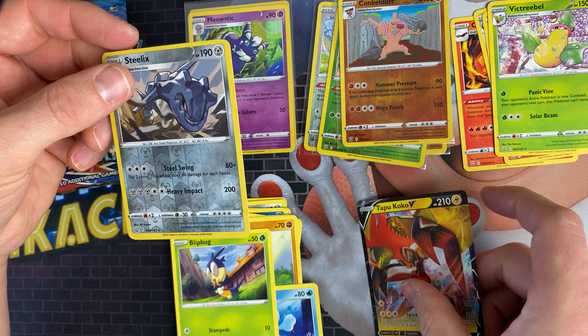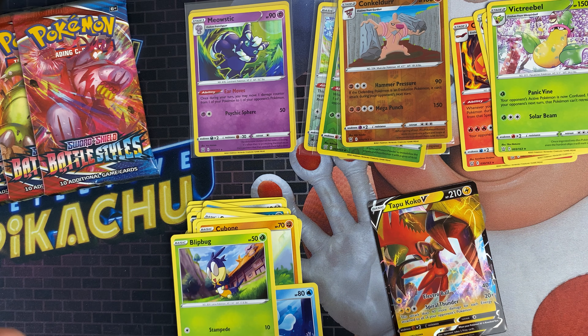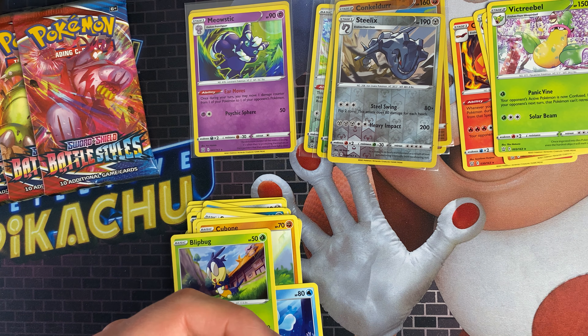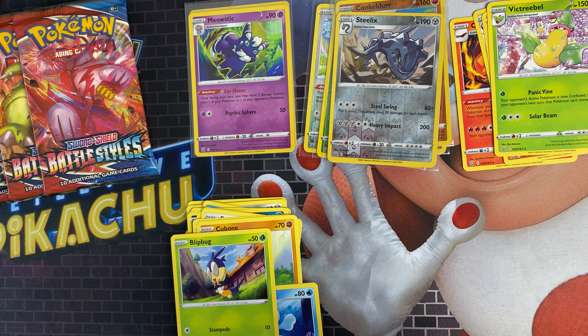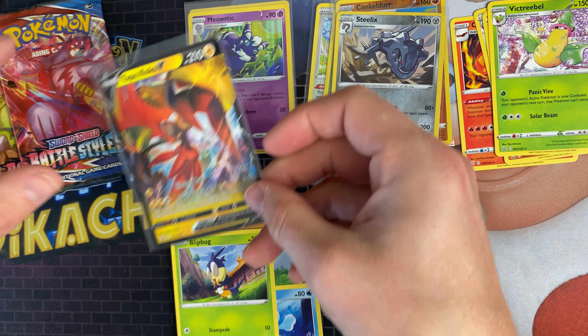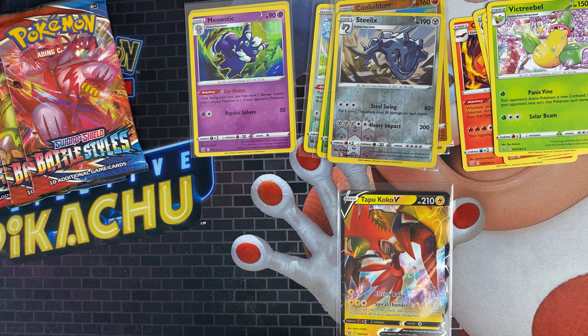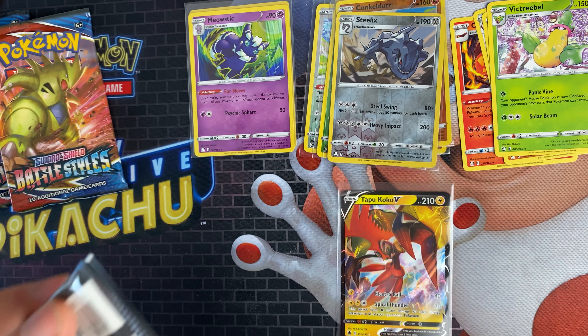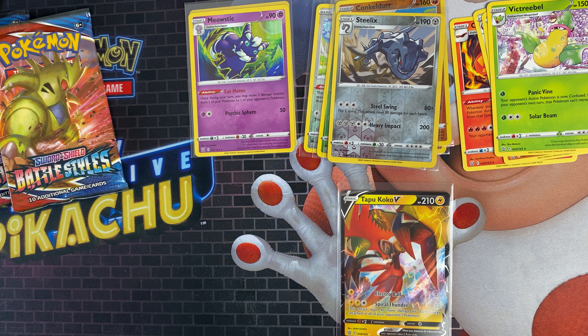I've got a Tapu Koko V! So that's another V for this set — that's good. Pulling a V is quite an achievement in itself so we'll take that. Best pull so far out of these packs. We've got an Urshifu artwork pack now.